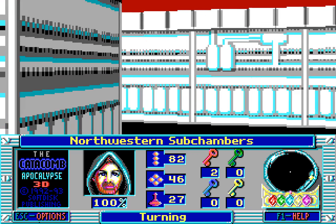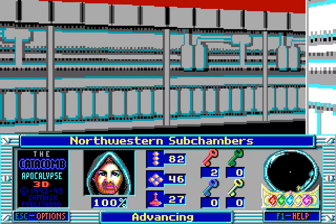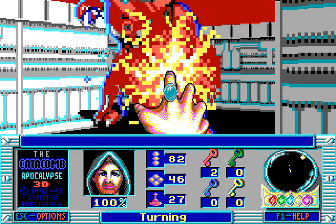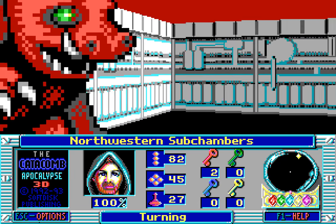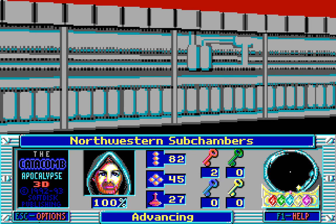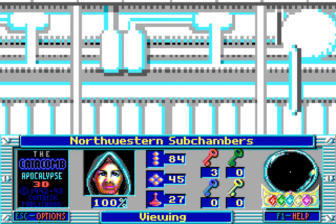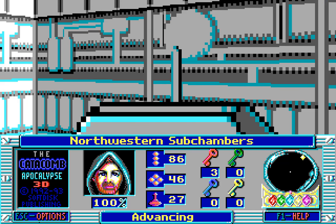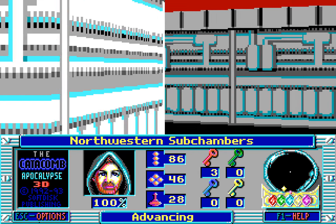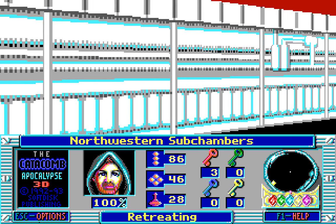I suppose Nemesis might finally be learning now, and not giving me tons and tons of power-ups everywhere. That is probably the best way to make sure we don't absolutely obliterate him. And now here is another area with a key and a selection of power-ups — a cure potion! Very nice. We need to get out of here, though, and move on to a different area.